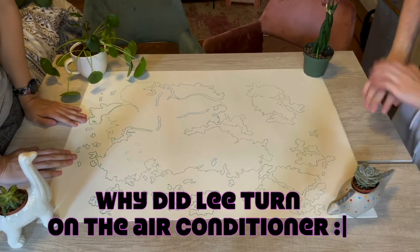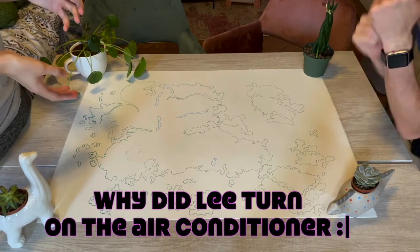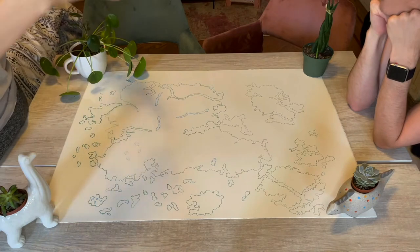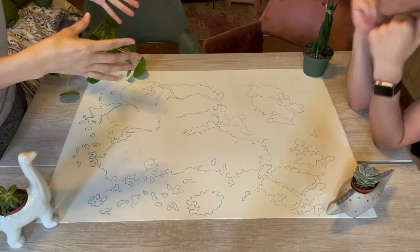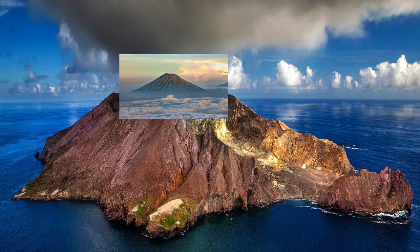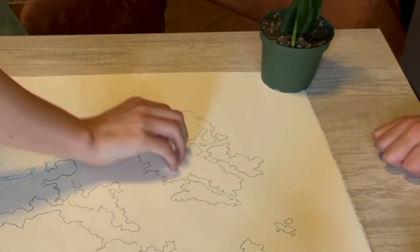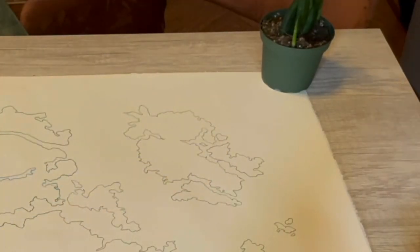So for the first island, basically the idea is it's like a volcano in the middle of like a lake. It's a volcano inside of a lake inside of a volcano inside of a lake inside of a volcano — yes, but no, but yes. This landmass here, let's make a giant lake in the middle.